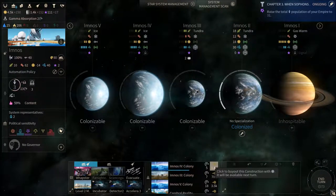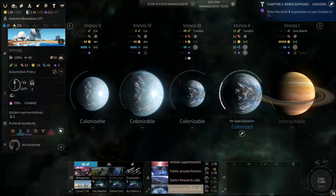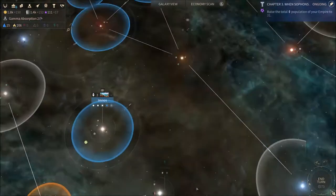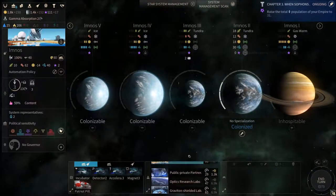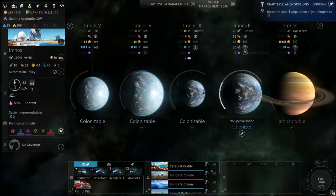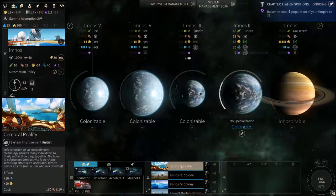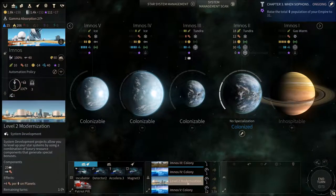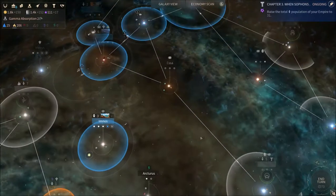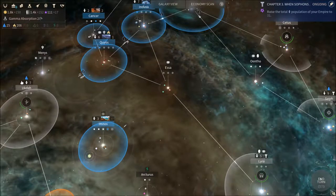Let's spend the money — I wanted something to spend it on and now we got something. We could simply buy out all of the colonization, getting it done as soon as possible. Next turn we're gonna have two colonists ready and Cerebral Reality, which gives us more money and science, as well as modernization.